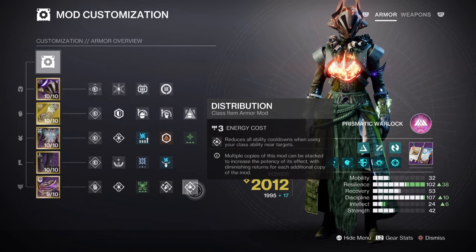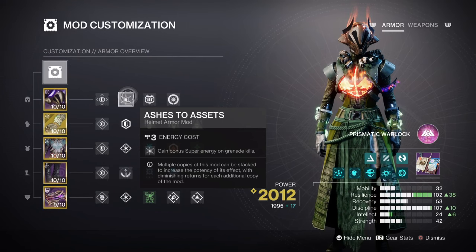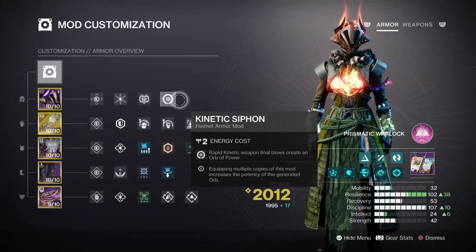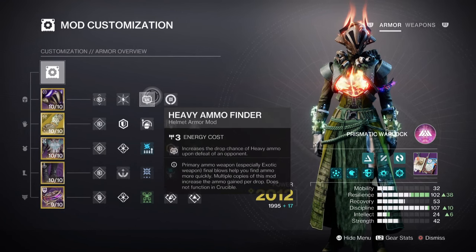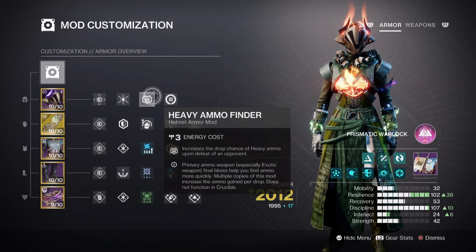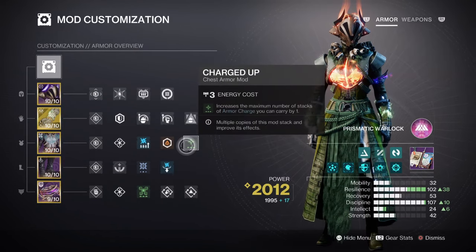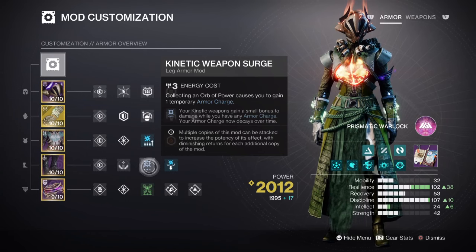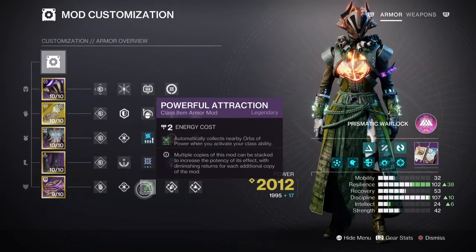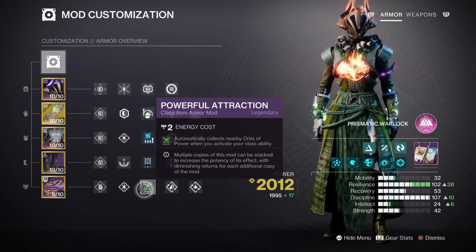For additional mods, we then have the following. Ashes to Assets for granting super energy via grenade kills. Kinetic Siphon for creating orbs of power via kinetic weapons. Heavy Ammo Finder. Reserves and Scavenger mods for a heavy weapon. Charge Stop x1 for increasing the maximum stack of armor charges by plus 1. Kinetic Weapon Surges x1 for a 10% kinetic weapon buff. And Powerful Attraction for automatically collecting orbs of power when using our class ability.